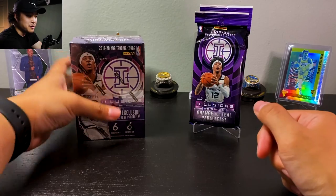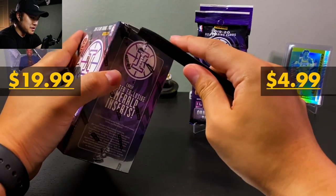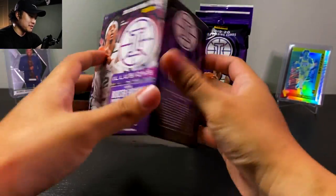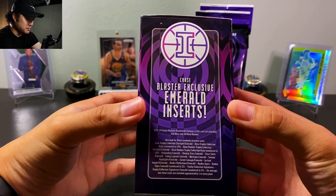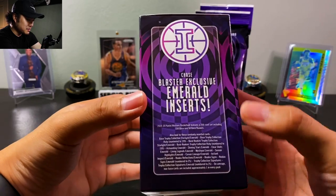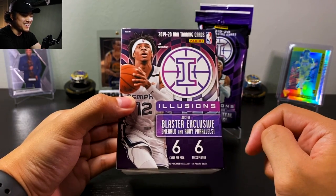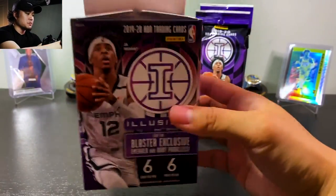Let's actually get into this video. In terms of the Illusions blaster versus the fat packs — I really can't believe I walked into a store and found this stuff just sitting there. Here's your blaster breakdown: you're getting the blaster exclusive emerald inserts, all your hits, and Illusions comes with six cards per pack and six packs.